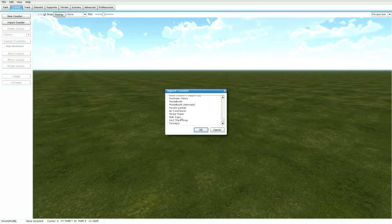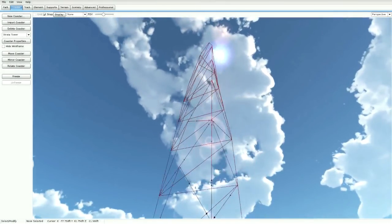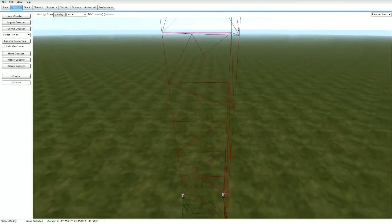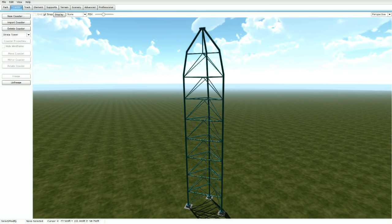For example, let's add the Strata Tower. Go ahead and click Strata Tower, press OK, and there we go. In your park you will now have a fully built Strata Tower. Let's go ahead and freeze it to see what it looks like. There we go — now we have the Strata Tower in our park.